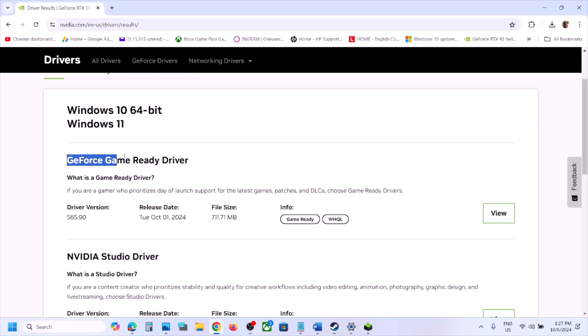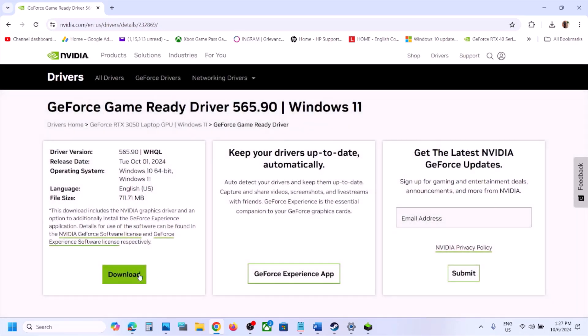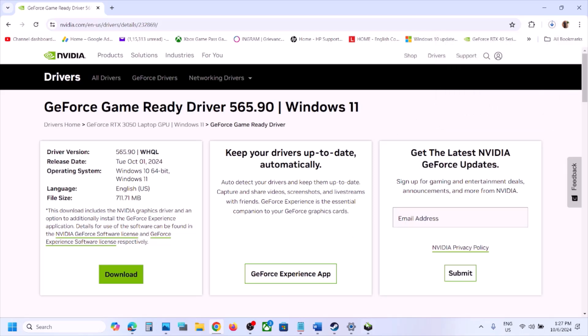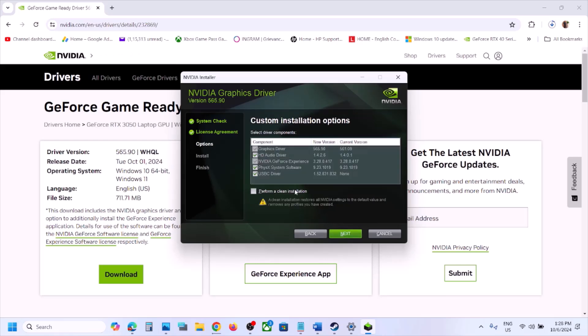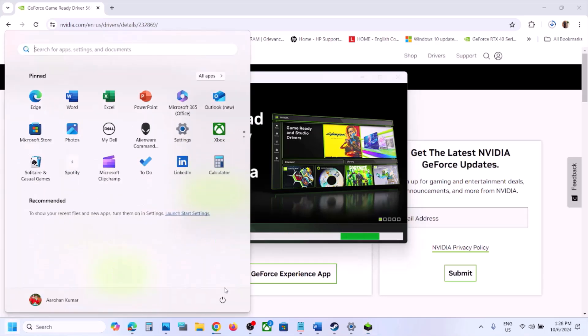Once you find the driver, you'll see the latest version at the top — currently 565.90. Click View, then Download. Once the download is complete, run the exe file, click Agree and Continue, select Custom option, click Next, and make sure to check the box that says 'Perform a Clean Installation'. Click Next and let the installation complete, then restart your computer.